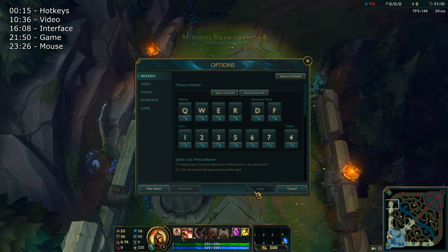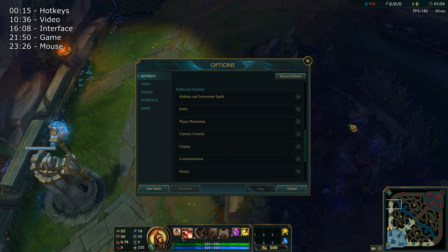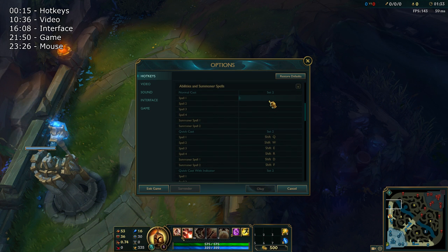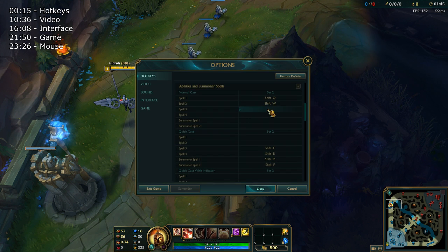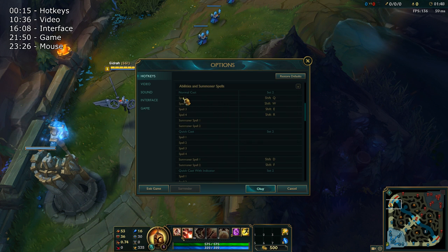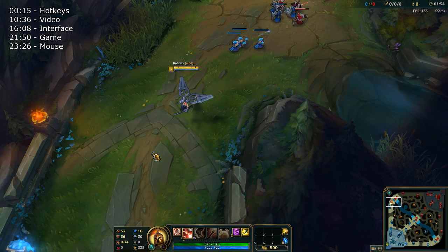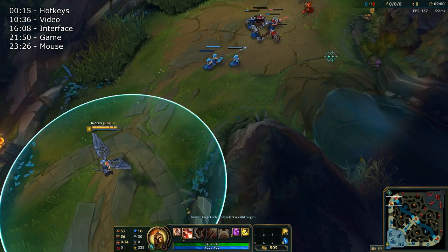Make sure you press OK after any changes, then go to Abilities and Summoner Spells. I like to see my range indicators without losing the speed of quick casting, so the solution is having a normal cast binding. The most common setup is Shift Q, Shift W, Shift E, and Shift R. By holding Shift and pressing Q, you get the range indicator and it won't cast until you left click.